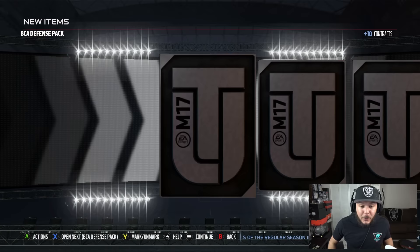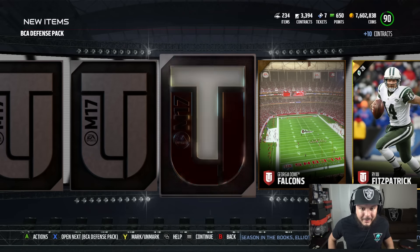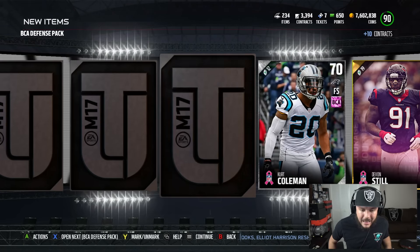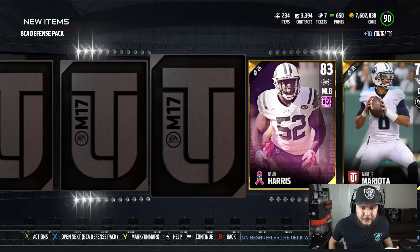That was a pretty good first pack. If every pack could be like that, we'd be sitting real nice. Really want to get that Eric Berry — if there's one card besides Sherman I want to get. They haven't announced the offensive BCA yet, but I have a feeling it's going to be fire.